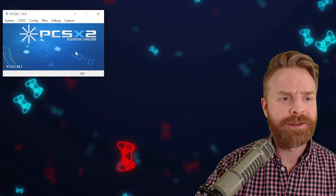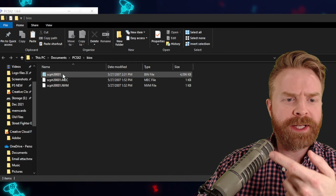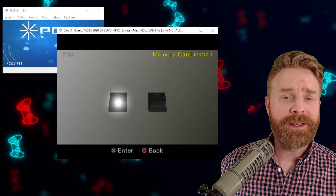Next up, open up PCSX2, go to Config and Memory Cards, and you should have a couple of memory cards in here by default. If you don't have anything in here, click Create and make an 8 megabyte memory card. Make sure to name it MCD001 — that just makes life a lot easier.